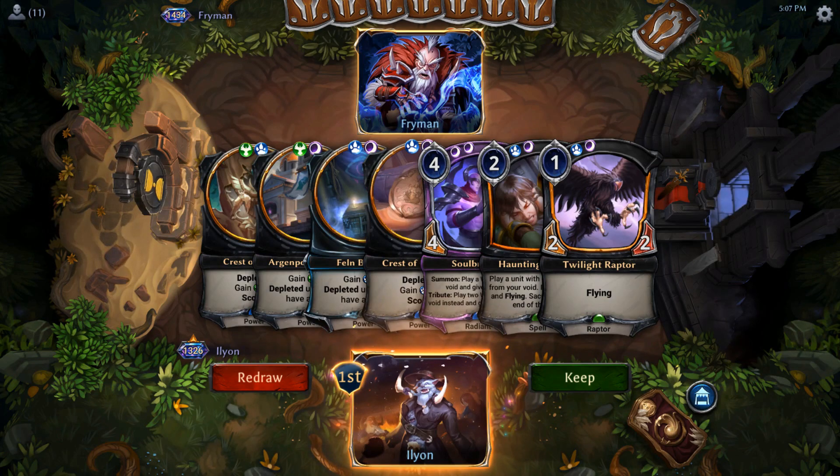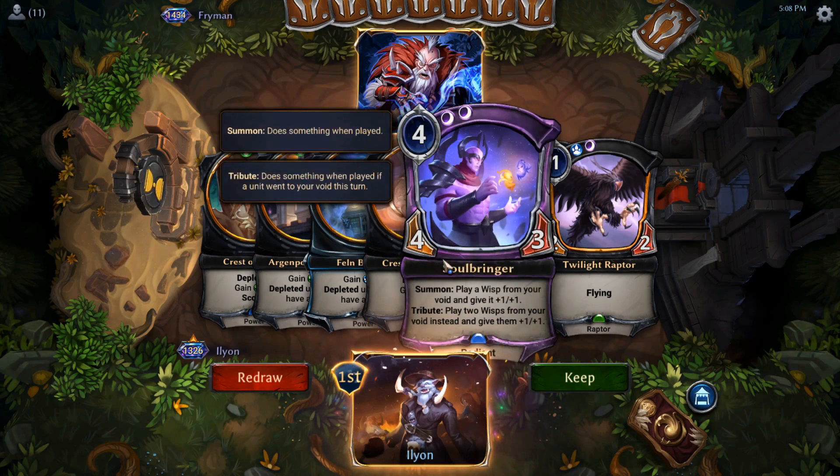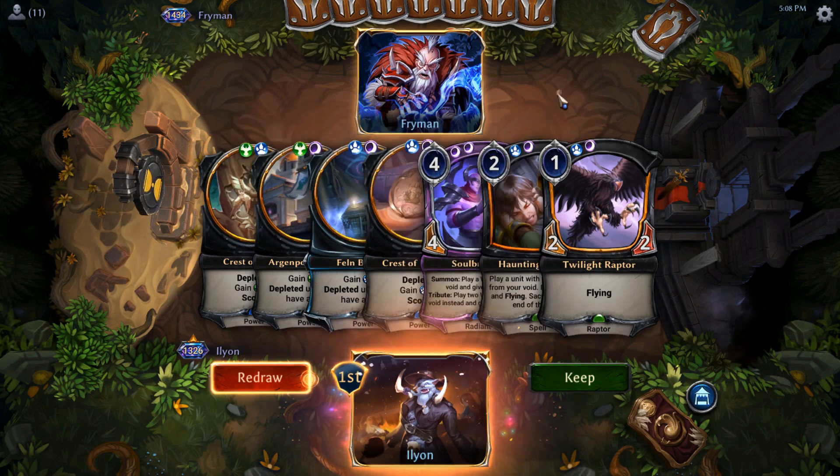Hello all you wonderful gunslingers! We are here for another Eternal deck. This one is going to be around one of the buff cards that just came out on February 14th. There's a bunch of recent buffs, and we're going to be looking at Soulbringer this time. We're going to be doing an aggro wisp deck. Soulbringer is the card that got buffed — it used to be play away from the void and it wouldn't give plus one plus one, but now it does.